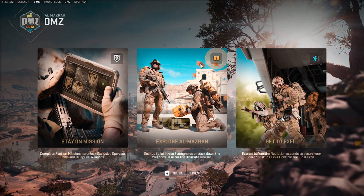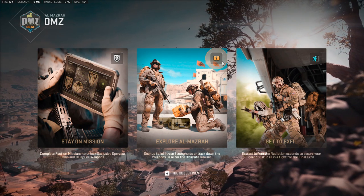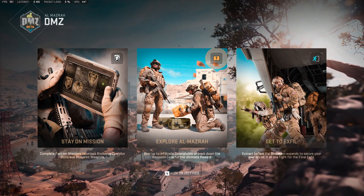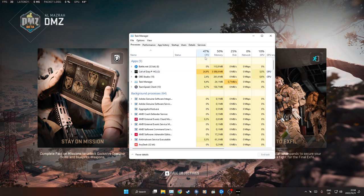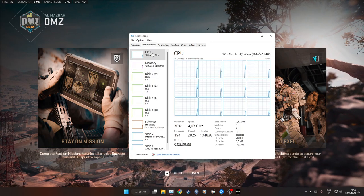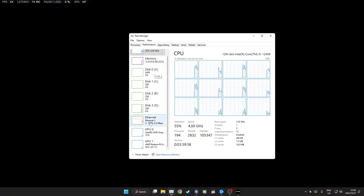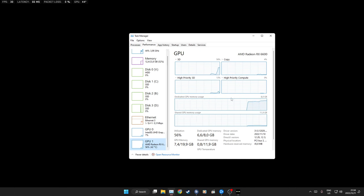I'm only using 5.4 gigs out of my 8. I don't even know how much I'm using of my 8 — 13 gigs of RAM, I am 32. I'm using 12.3 gig of RAM and I'm using 50% of my GPU, using 6.6 out of 8.